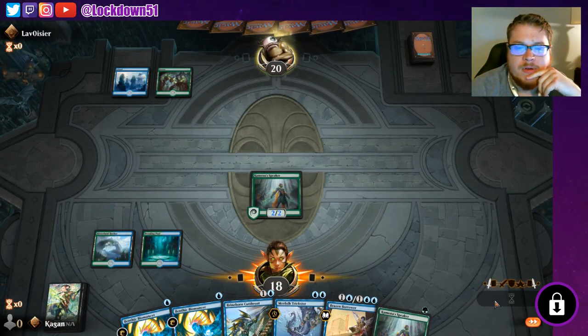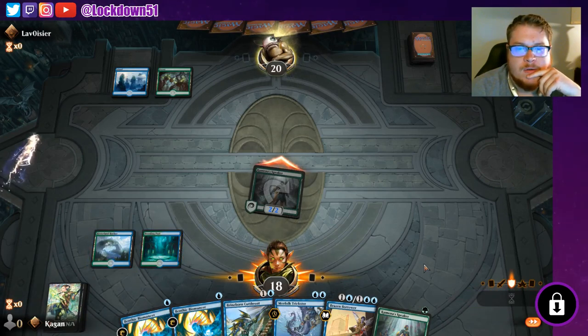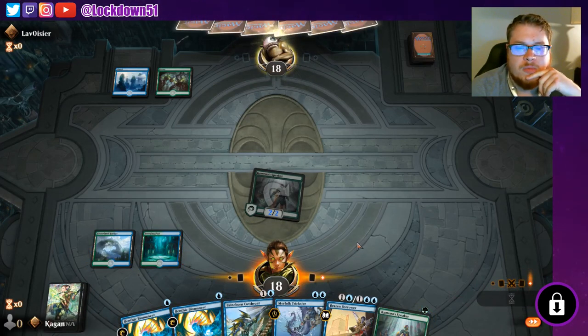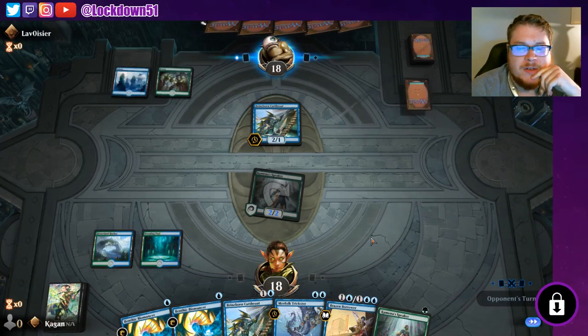Simic — interesting. Let's go to combat, see what they do. They're not going to do anything. Take the two and we're just going to pass turn with Trickster and Brineborn. Their own Brineborn — all right, so we're up against Simic Flash, which is pretty funny.